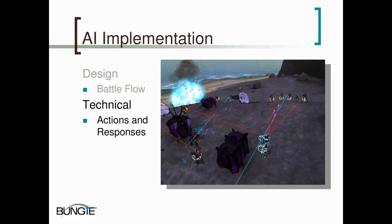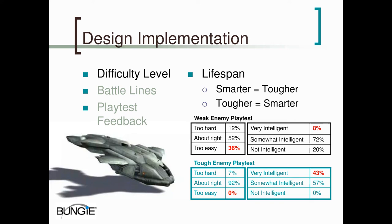One of the main areas we focused on was using the difficulty level to make our AI seem more intelligent. It should be obvious that in most cases smarter AI equals tougher AI. But what we found from our playtests was that the reverse is also true: tougher AI is perceived as being smarter AI. In one playtest we had weak enemies — they died easily, didn't do a lot of damage. 36% of players thought the game was too easy, which led to only 8% thinking the AI were very intelligent. In the next playtest, we increased the hit points of the enemies and increased the damage they dealt. 0% of players thought the game was too easy, which translated to 43% of them thinking the AI was very intelligent.